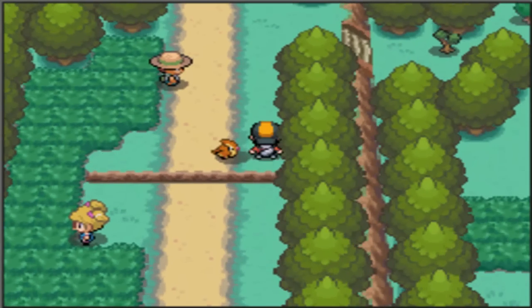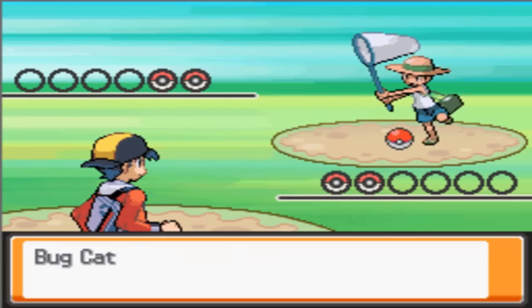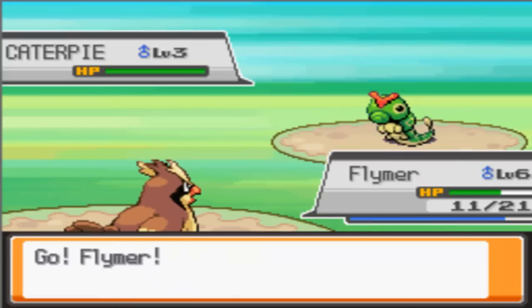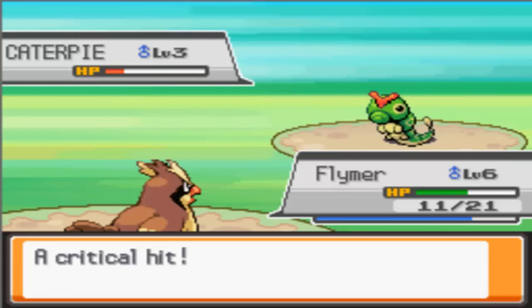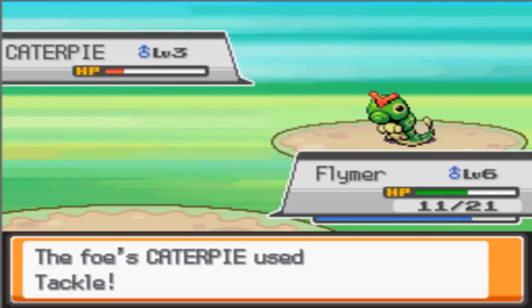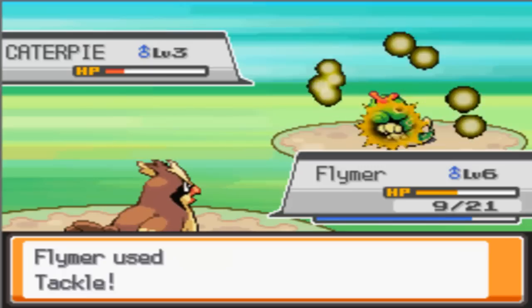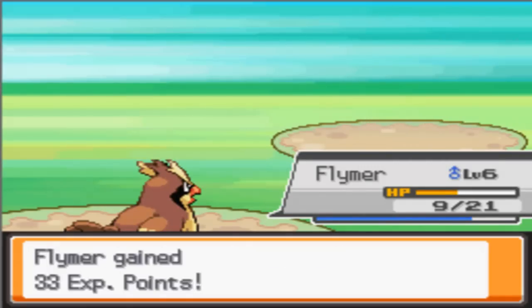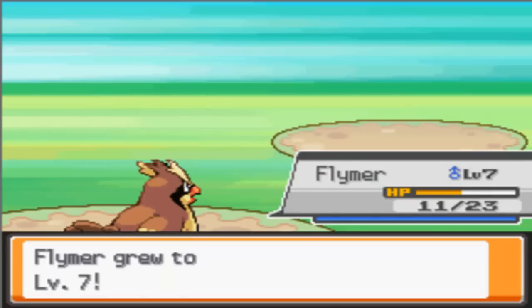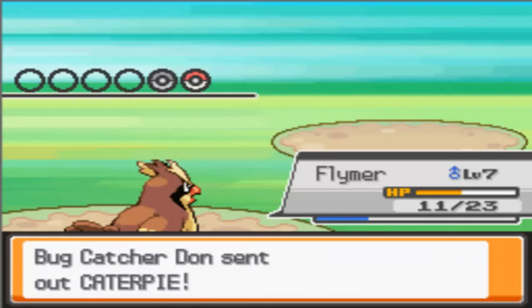If you look into the eyes of trainers you'll trigger a battle, so I've got these Bug Catchers. You can avoid some of these trainers by going in the wild grass, but this early on I advise battling as many trainers as you possibly can. We're just waiting for Flyma to learn Gust. Another Pokemon good to catch early on is Geodude — a really good Rock type. I'd rather have Geodude than Onix, to be honest, because Onix you can't evolve unless you trade with another game to get Steelix. Steelix is good, but you can at least get a Graveler out of Geodude, and Geodude is easier to find.